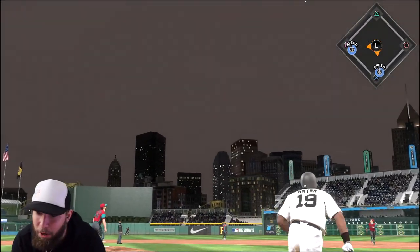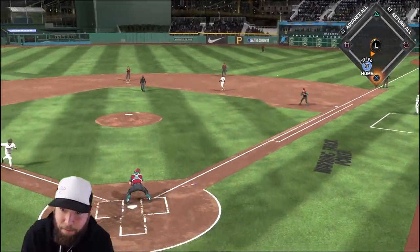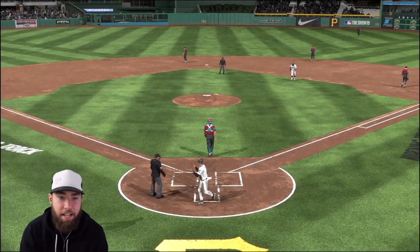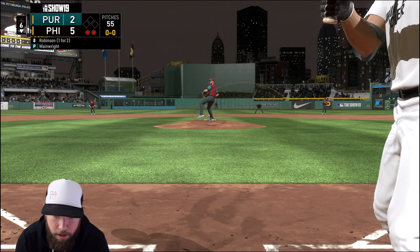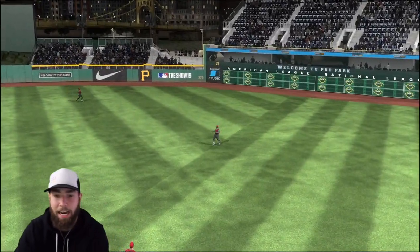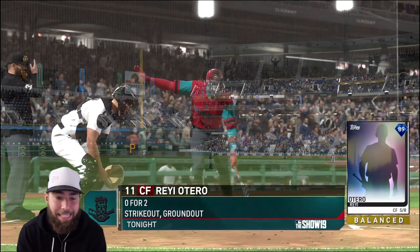Tony Gwynn's got a hose and you're going to have to run — we are safe and we extend the lead on a sacrifice fly! Tony Gwynn comes through. Now Shelfie steps in with nobody on and two outs — he did not come through after his three-run homer in his first at bat, and he lines out to end the inning. We now have a three-run lead going into the seventh.